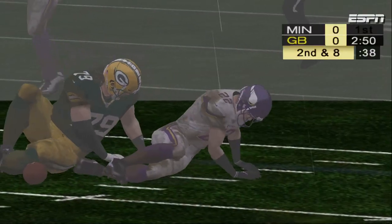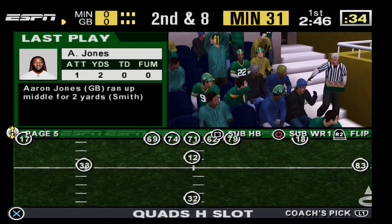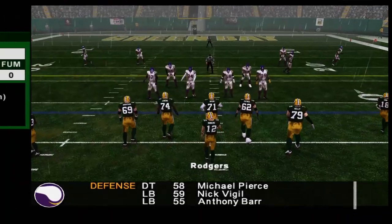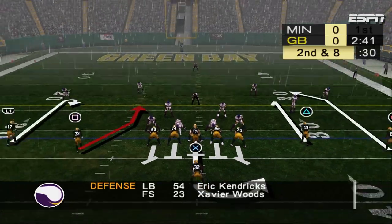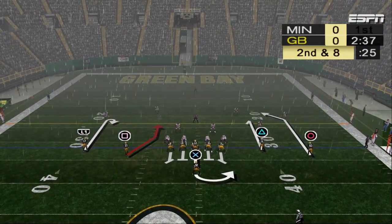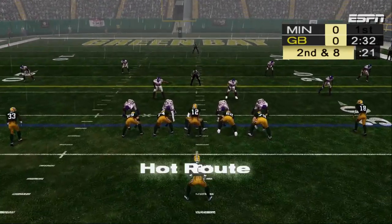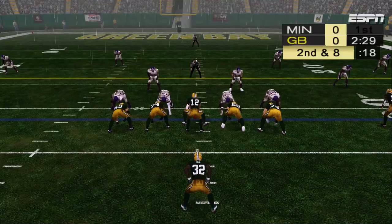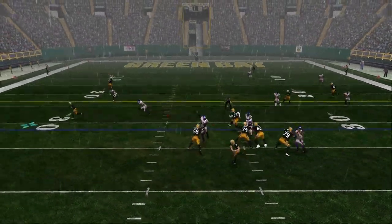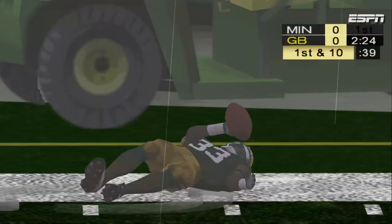Jones picks up about two and that brings up second down. Jones used the blocking but this stingy defense didn't give up much at all. Rodgers throws a bullet to the flat and the ball is caught at the 29.